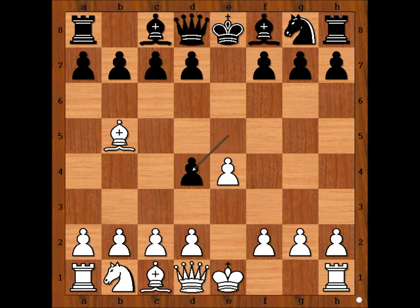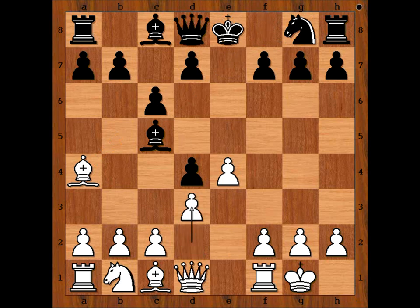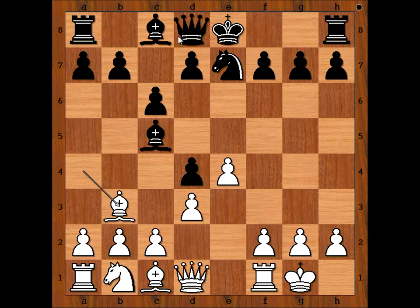Pawn takes knight. Pencil castled kingside. c6, bishop to a4, bishop to c5, d3, knight to e7, bishop to b3, and black castled kingside.